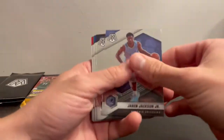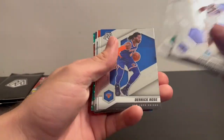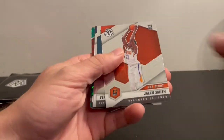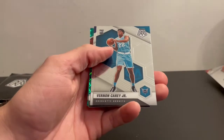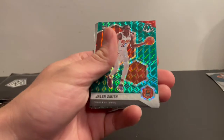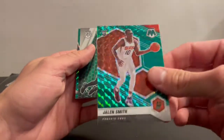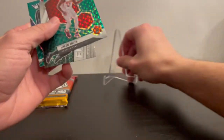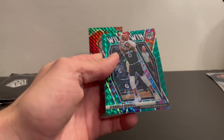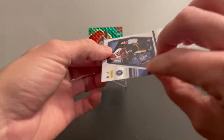So we got some greens in here — Derrick Rose, Jalen Smith rookie card. That's the wrong Hornet — Chris Paul, Jalen Smith. Not sure if it's just green mosaic, not exactly sure. We'll put that up there. Jaylen Brown and D'Angelo Russell insert, it's green. These are not numbered.